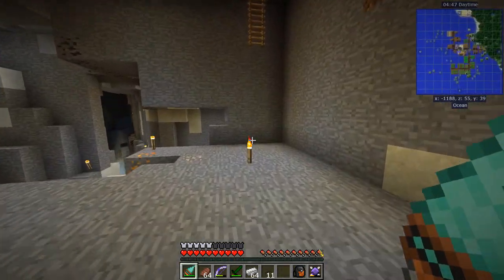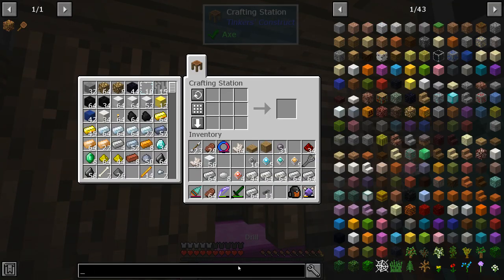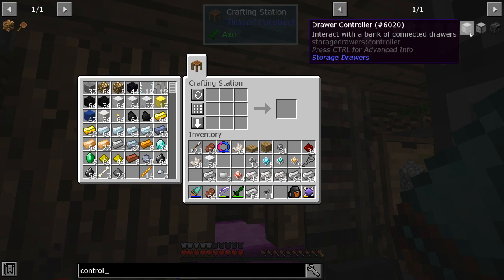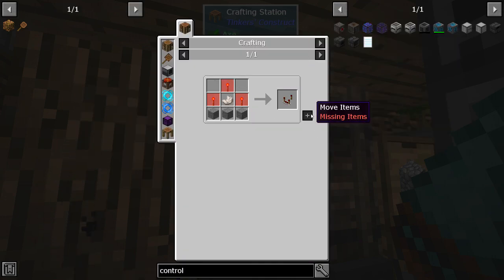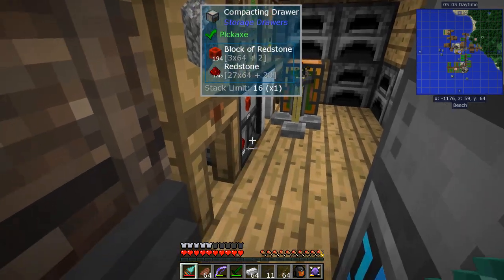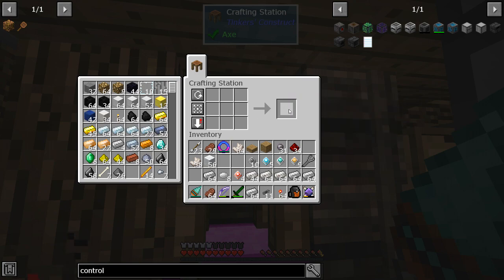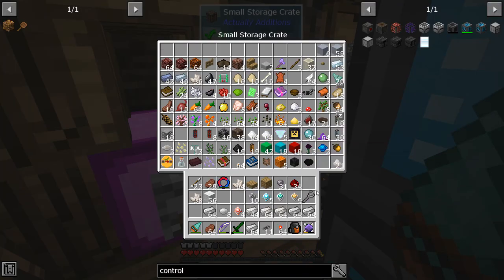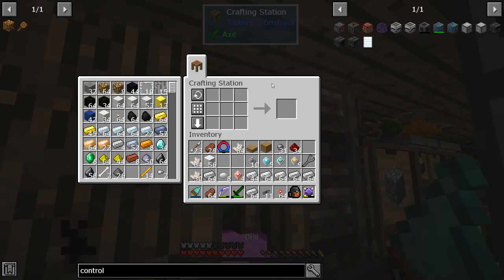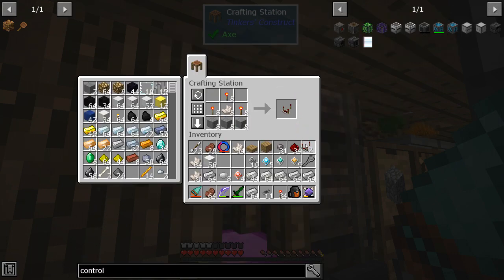I'm going to need a drawer controller. Let me see — I need redstone torches, and I only have one, but I can make a stack. Coming back upstairs: drawer controller needs two of those trim pieces. I'll also need extra drawers, so let's get those going.